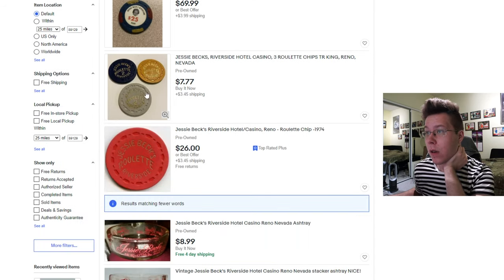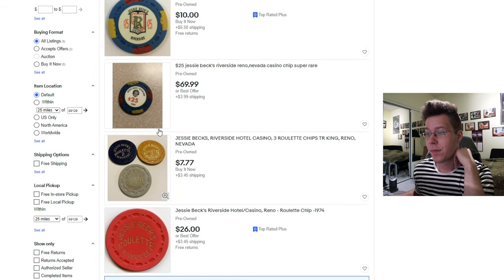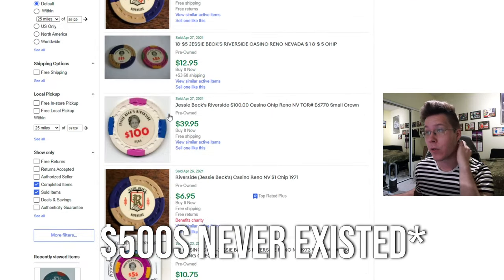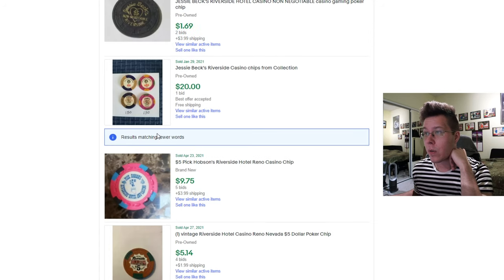Jesse Beck's — there are five things that pop up. There's no hundreds, there's no 500s, there's no 250s. I get those are rare chips. This one sold for $40 — I fully get it, it's white, it's a $100 chip. But you don't see... wow, what is this?